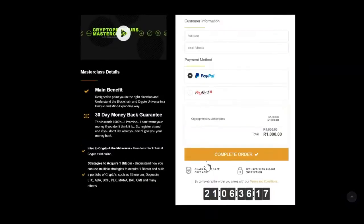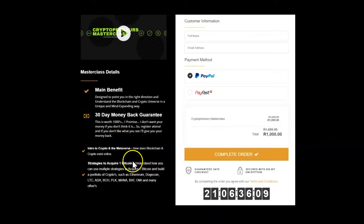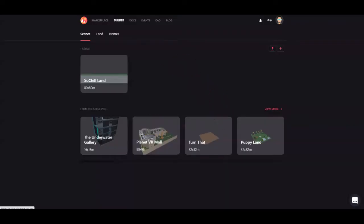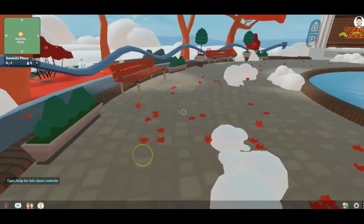The Cryptopreneurs Masterclass is on sale at the moment — it's usually 1,500 rands but just for 1,000 rands you'll get access. I also offer a money-back guarantee, so if you're not fully satisfied you'll get a refund. If you're interested in learning how to create an income, how to visit the marketplace and builder platform on Decentraland, and how to start building malls and developing for the virtual real estate market, sign up.